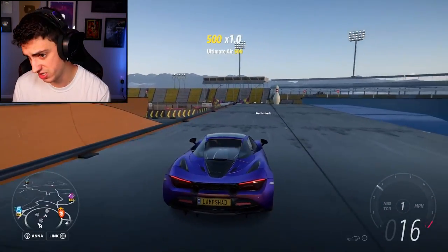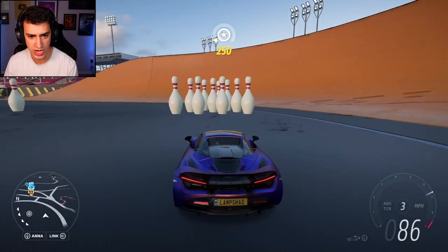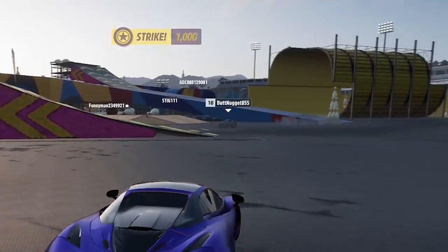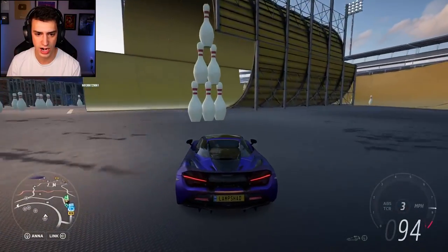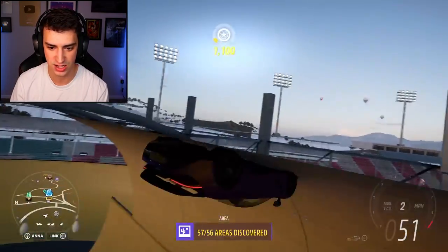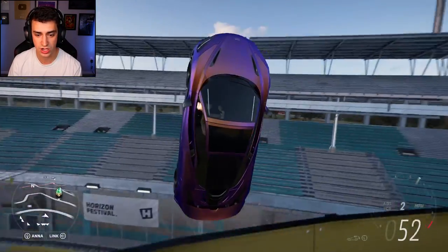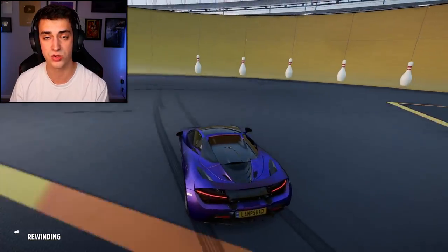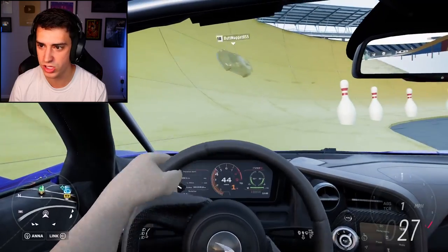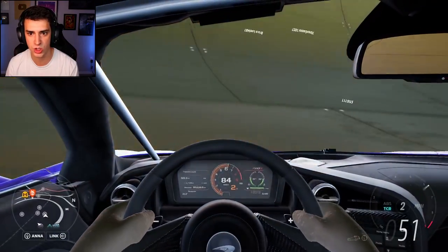That didn't launch me as high as I thought. It was way cooler when I went out of the half pipe over the stadium — still pretty neat though. Let's get a strike — that wasn't even close. Loops — I like those, let's do it! I'm literally just going around this loop over and over again. That was cool but I couldn't see anything. I hit the rewind button on accident. How do you change camera angles?